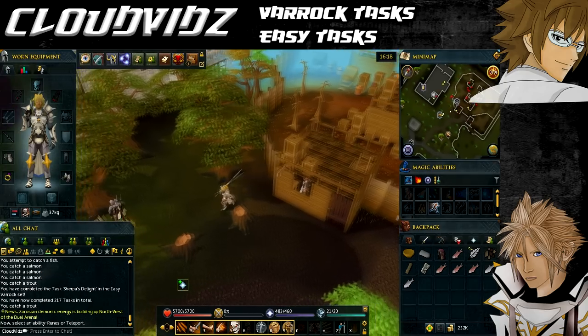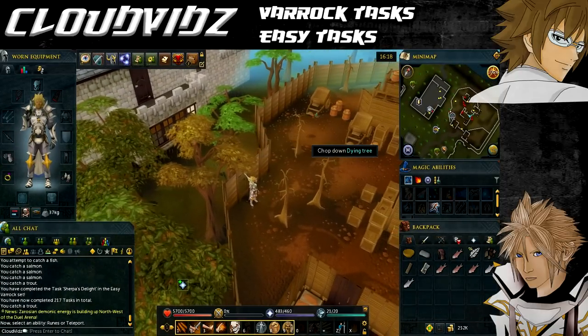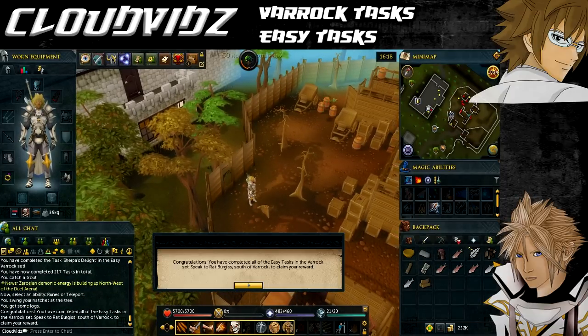The next task is called Lumbering Around, and that's to chop down a dying tree in the lumber yard. You should be able to access the lumber yard through a hole in the fence. Once you've done that, click one of the dying trees to chop it down and as soon as you receive the logs it will say task complete.